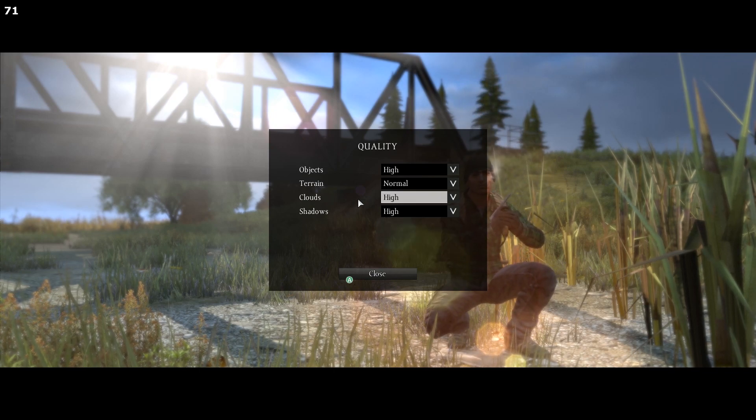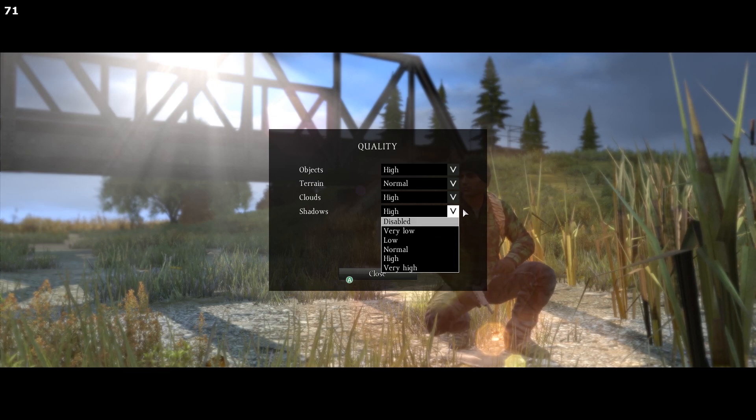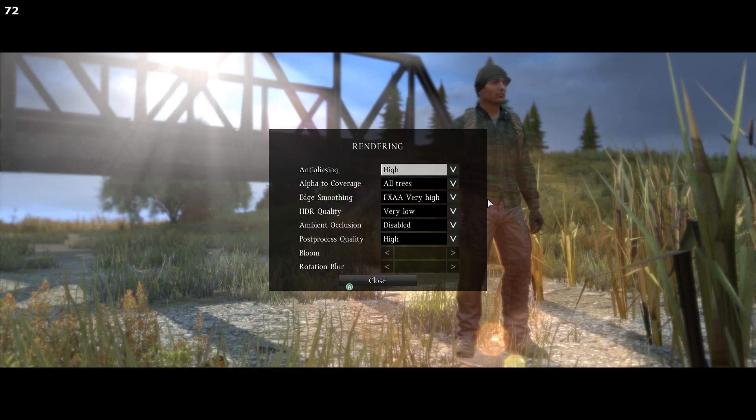If you're struggling for FPS, just turn clouds and shadows both off. Shadows do make the game look nicer though, so if you can push it, at least set shadows to Very Low — I think the game looks much nicer with shadows on.